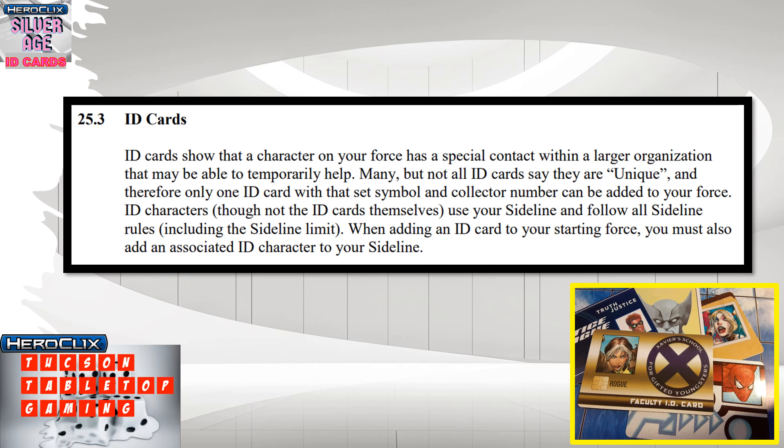You must include the ID card points in your team build, but you do not include the points of the designated sideline figure. Normal sideline limits are in effect — no more than nine items can be on your sideline. In Silver Age there are many options for your sideline: Trouble Alerts, Scrawl Spies, Destroyer Prime, Shift and Focus — those nine slots can fill up pretty quick, so you may need to be more selective.